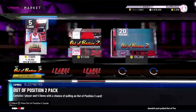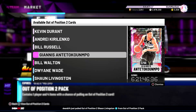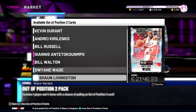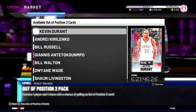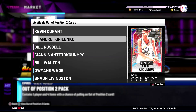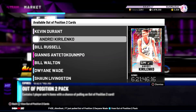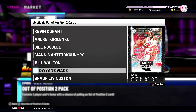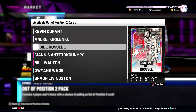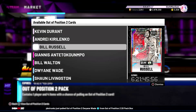If you want any of the new Out of Position 2 cards, I see AK-47 going to buyout so I wouldn't rush to buy him. I see a lot of people overpaying for Giannis as well. The two cards I would target if you want to buy or complete this set would be Kevin Durant and Bill Russell. In the first batch of auctions ending, that's when I would go bid snipe those cards. AK, Giannis, Bill Walton, Dwayne Wade, and Shaun Livingston are all going to buyouts in my opinion, and they'll only go down in price — so don't overpay for those guys.